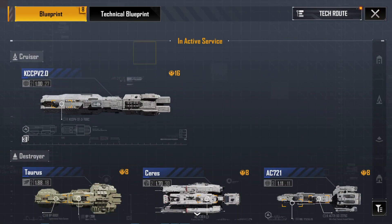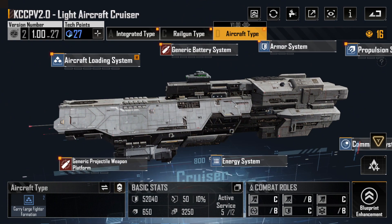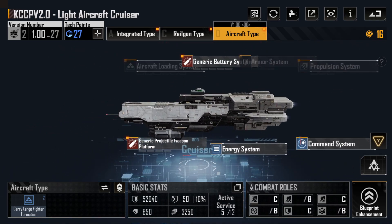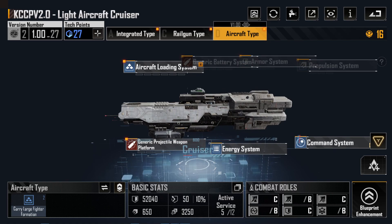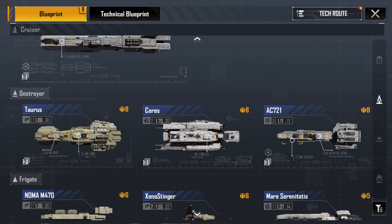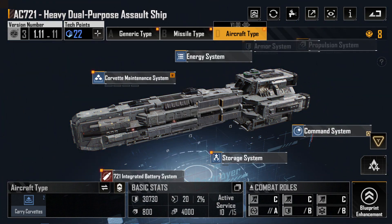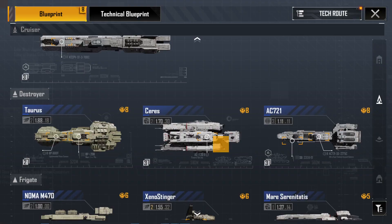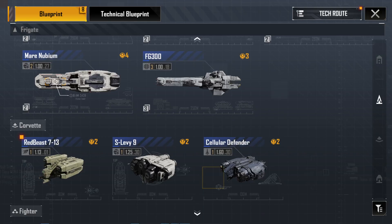These will make up the core damage dealing of our siege fleet. You will have 10 VTAS-B bombers carried within 5 KCCP light aircraft cruisers. These aircraft cruisers will not be in your primary siege fleet — instead, they will be used as reinforcements. What will be in your main siege fleet are AC-721 aircraft type D. You will have 10 of these if you have good siege damage corvettes — I have the S9 Levee and the Cellular Defender.